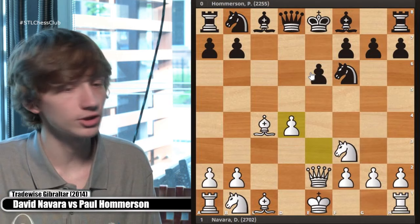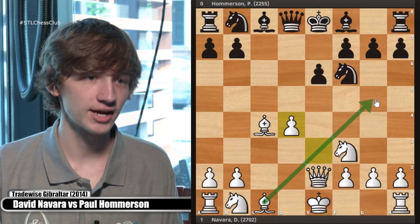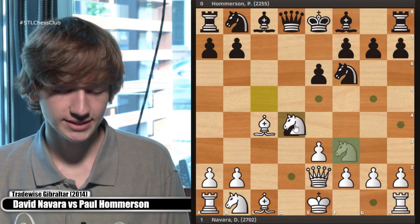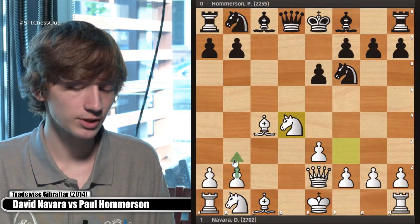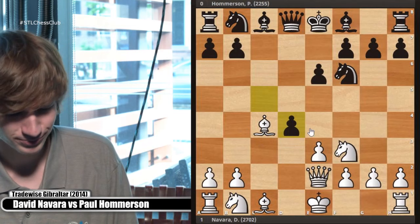Maybe most important of all, taking with the pawn opens up the bishop. Now this bishop has squares it can go to and can contribute in any attack. Whereas if we play knight takes, the main downside is the bishop is going to be stuck for a while. Sure, we can play b3 and bishop b2, but that takes longer and it's really not going to be much of an advantage for white.